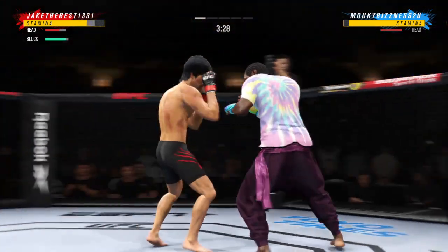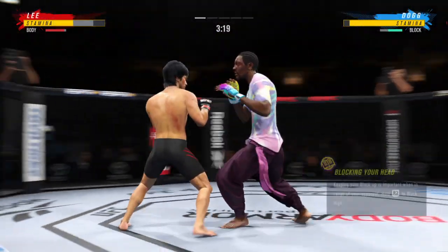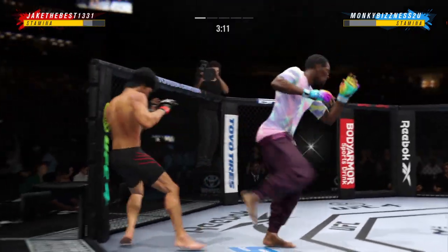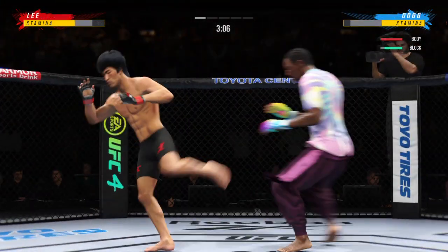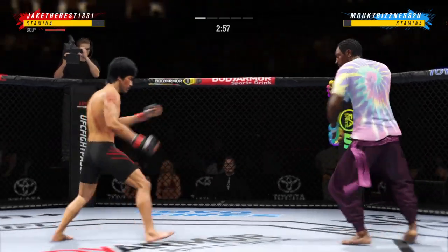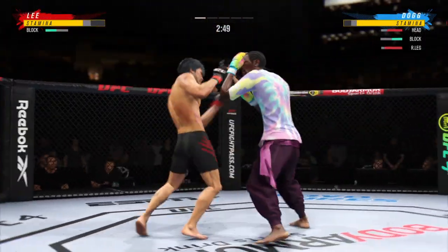Great punch landing with so much power — man, that could be felt. Flush knee lands to the body by the taller fighter, and a brutal knee to the body follows. What a body kick. He lands another strike to the body, really starting to connect on a lot of shots to the midsection. These will take their toll as this fight goes into the latter rounds.